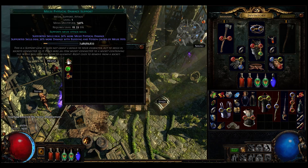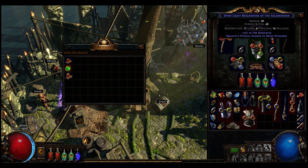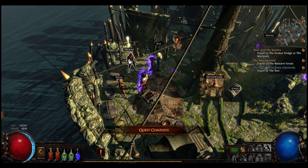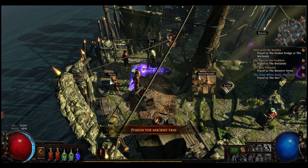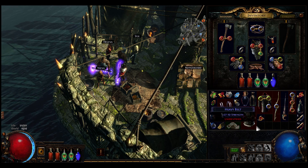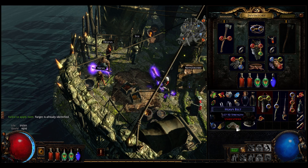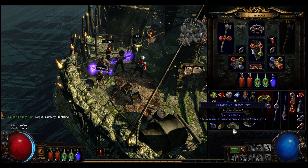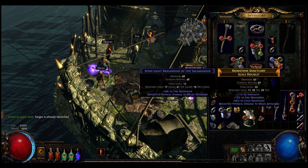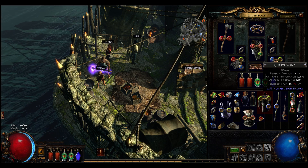I feel like I should have known that anyway. We'll head back to town and hit the checkpoint, finish out the western side of things. Go ahead and grab physical damage - yeah. I want to keep my physical damage boost - I don't think this is enough to make me want to get rid of Onslaught.